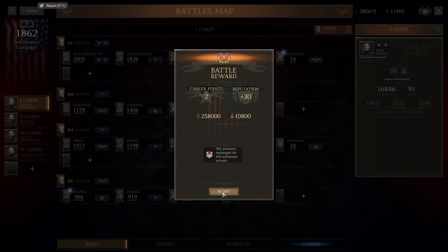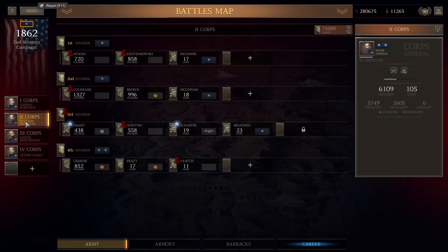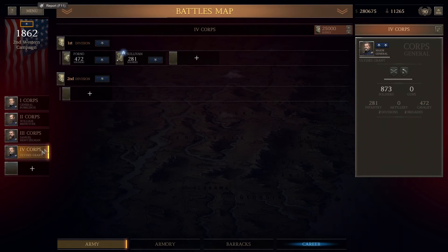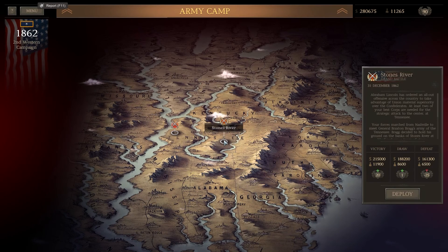We've got a few prisoners as well which we may be able to exchange, plus some reputation and points. Two Corps suffered quite badly in terms of commanders — that was our core with most of our guns but without good infantry, and that took most of the punishment attacking the open ground. One Corps didn't suffer too badly and Three Corps probably not too badly either. As far as the campaign's concerned, we are moving on to Parker's Crossroads and Stone's River. We shall return at the start of the next episode — please do join me, give me a thumbs up if you're enjoying it, and I'll see you then.